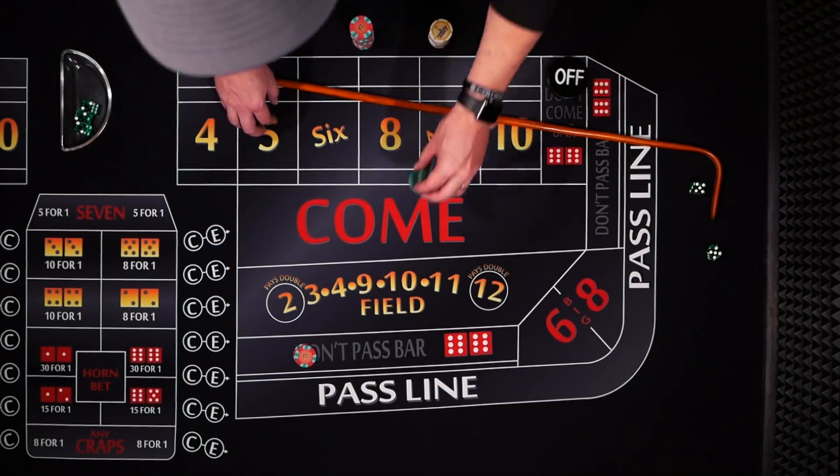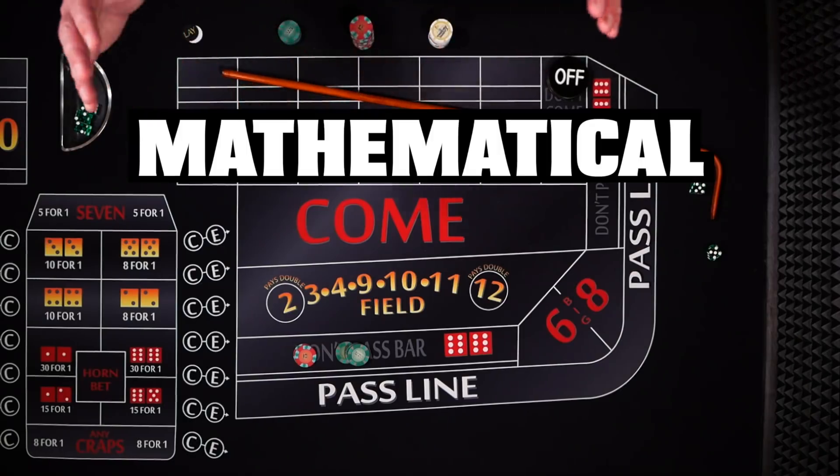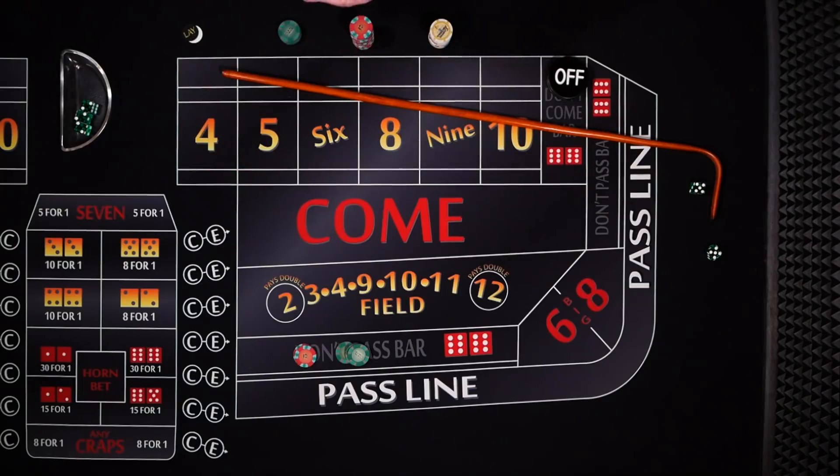The don't pass bet followed by laying the maximum odds allowed by the casino is the mathematically best bet in craps. Now stick around and I'll tell you why.